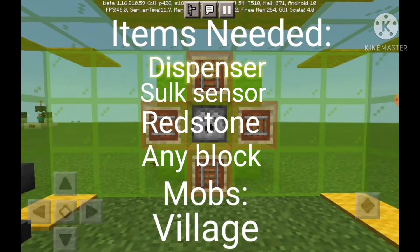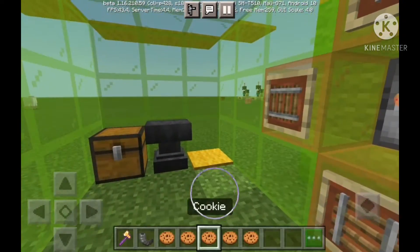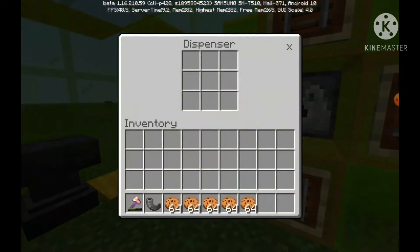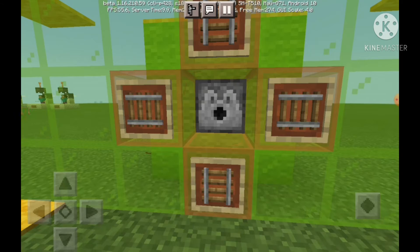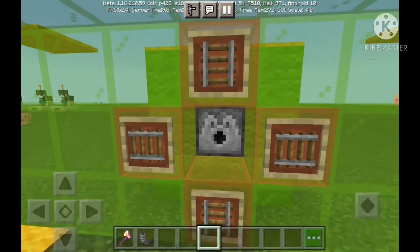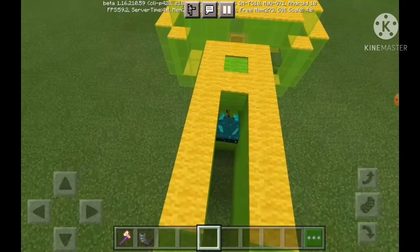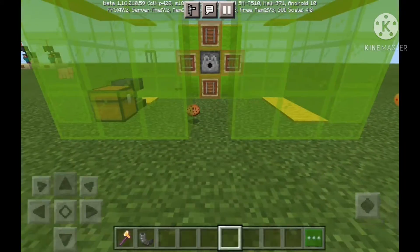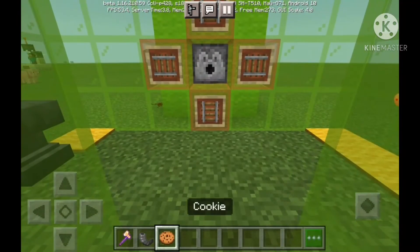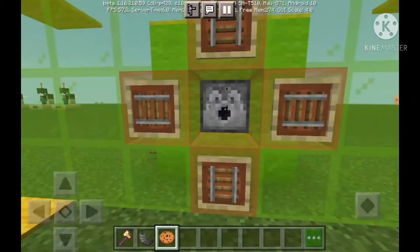This is my first iteration of the robotic AI. How this works is, if I were to put these wonderful cookies in here, there are villagers at the back, and when those villagers move, it will trigger the skulk sensor — I am using 1.17 — it will trigger the skulk sensor to throw the cookie. So when anything moves, or the villagers back there move, as you can see, they'll throw the cookie.